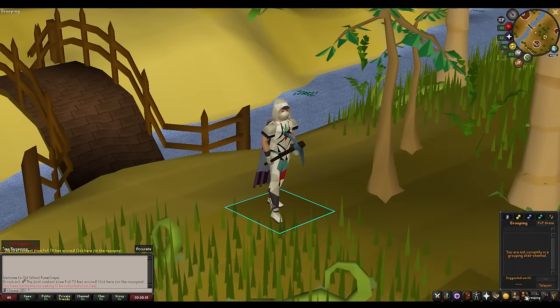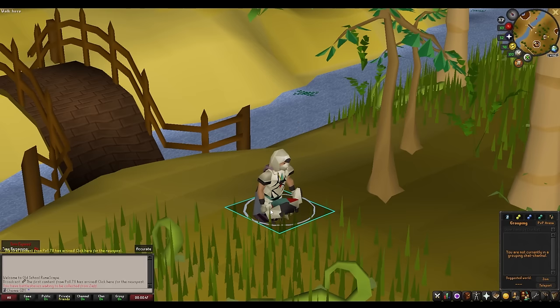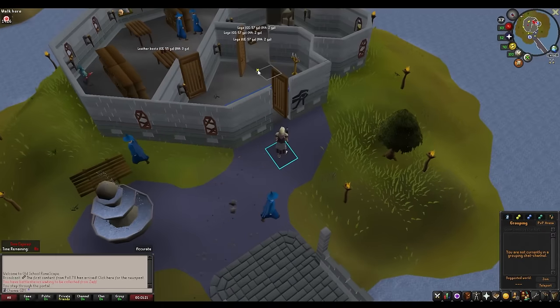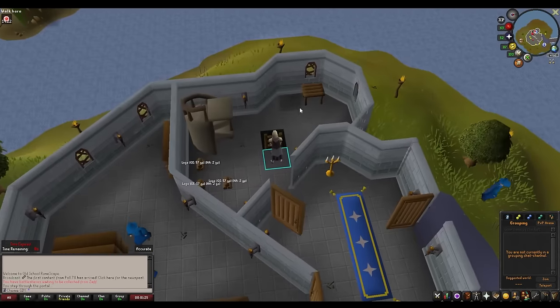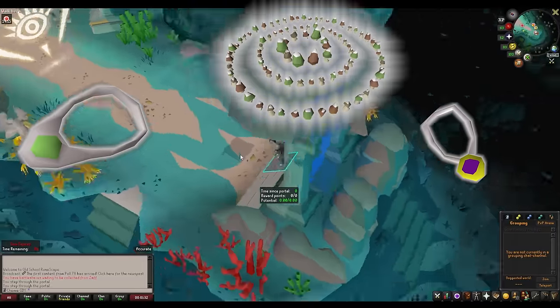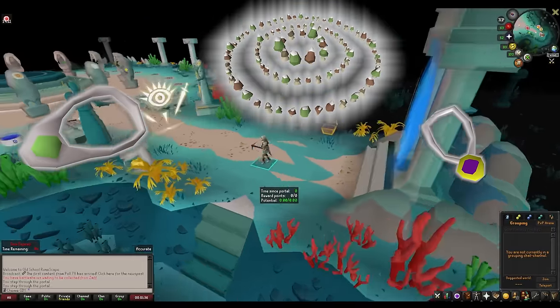There are multiple ways of getting to the Temple of the Eye where the minigame is located. Personally, I just use the grouping teleport — it's super easy, always available. Obviously there's a 30-minute cooldown, but I'm assuming you're not going to leave within 30 minutes. If for some reason you left and needed to get back, the portal for the temple is in the Wizard's Tower just south of Draynor Village, which you can access via Fairy Rings, a Necklace of Passage, Amulet of Glory, whatever you're feeling.